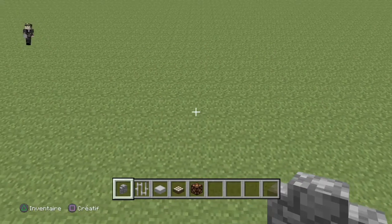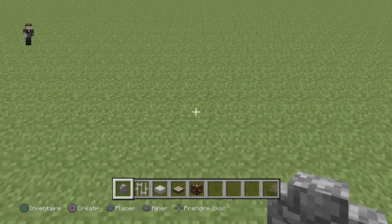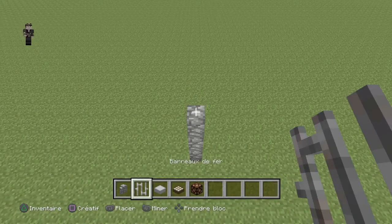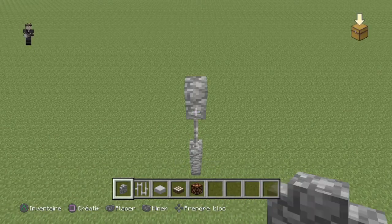C'est pas très cher de construire un lampadaire, même en survie vous pouvez faire ça. Donc ça va être très simple : vous posez trois murs de pierre, deux barreaux en fer, puis un mur en pierre.